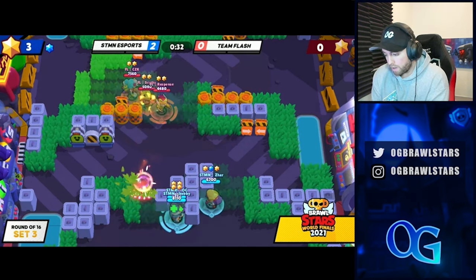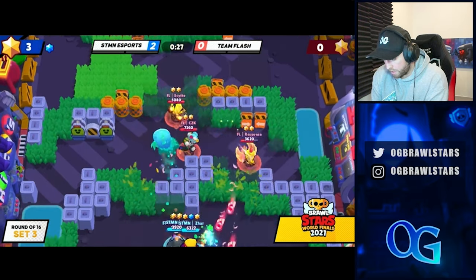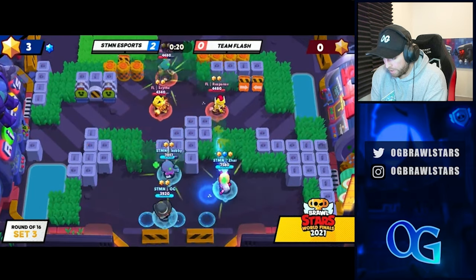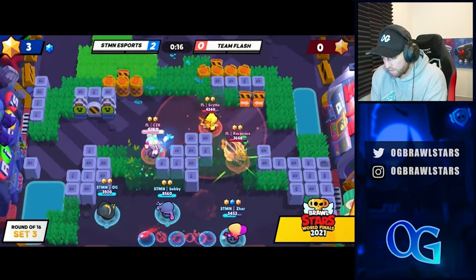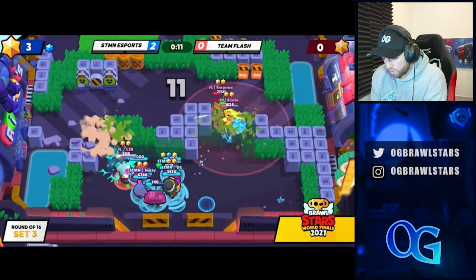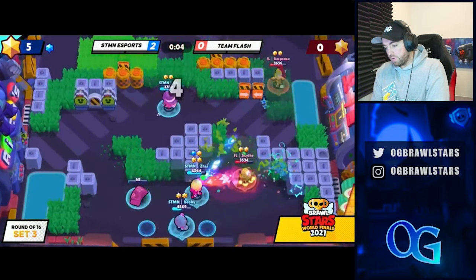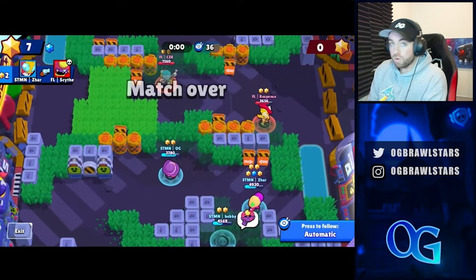Just stand behind here so the Gene doesn't get pull value. If they make a play we'll see it coming and Bobby can just pull. Bobby misses the pull — a little unlucky — but we have a ton of DPS because I got everyone powered up. Zar is doing a really good job 1v2-ing. Bobby hits a really nice pull, Rosa gets super but their Gene gets super too. We're all sped up, they're running out of time, and we take game one of Bounty.